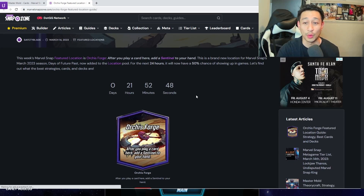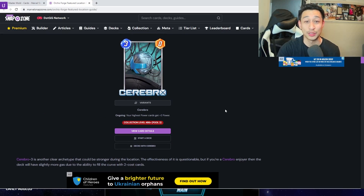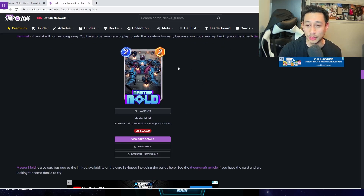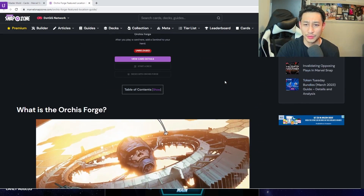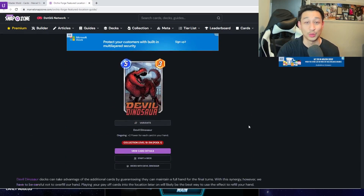We also have a new location, Orcus Forge, which shows up for the first 24 hours. It says: after you play a card here, add a Sentinel to your hand — allowing both players' hands to grow large. Decks to run here: Ronin is probably the best bet, Devil Dino is good, and Cerebro 3 is going to be really popular for the next 24 hours, including Spider-Man and Professor X. I think about 50% of your games will have Orcus Forge.